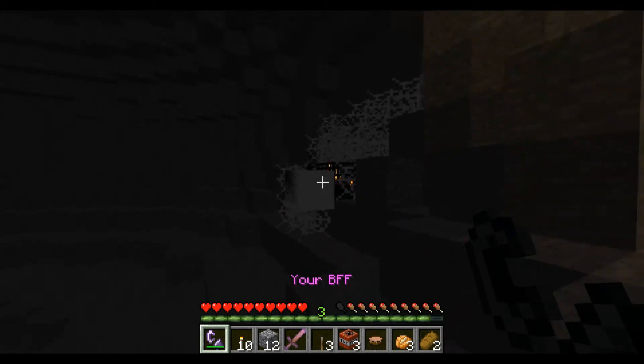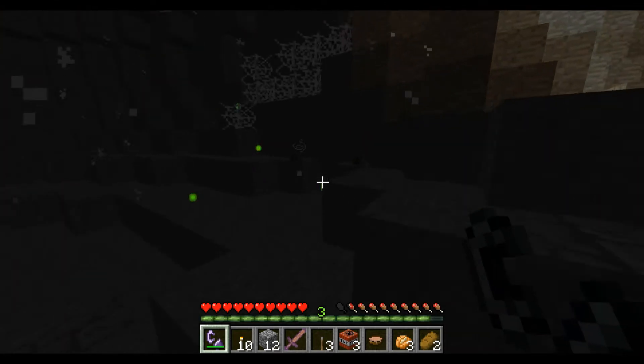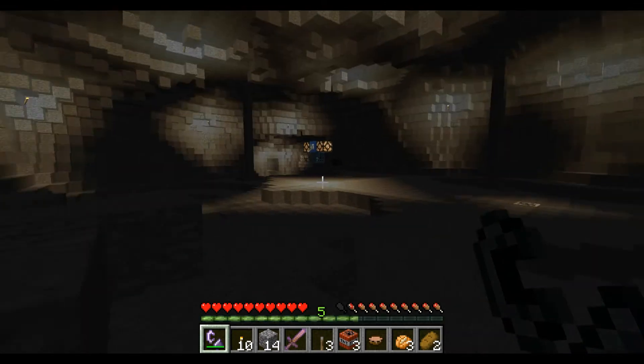You can also use your BFF to light off TNT, which is awesome. A flint and steel like this is your BFF in this kind of map — that's what I was going for.